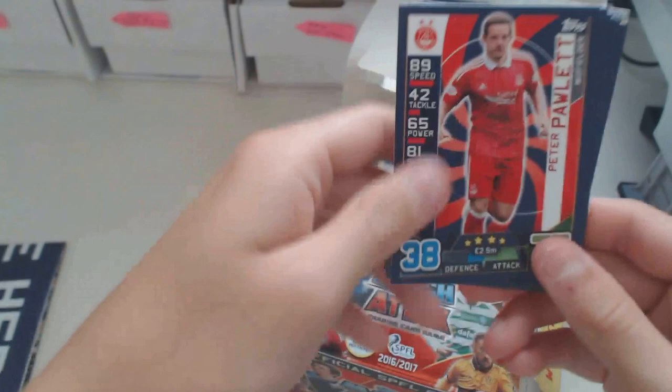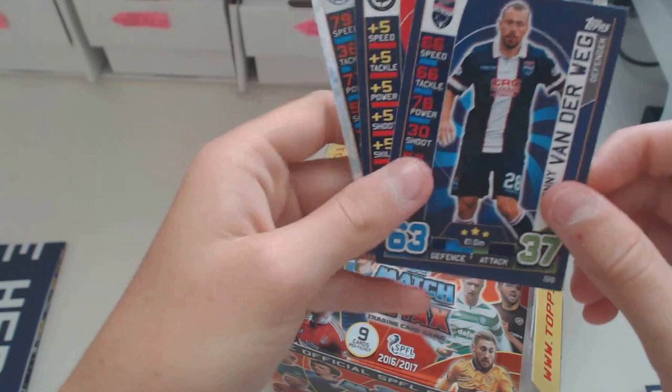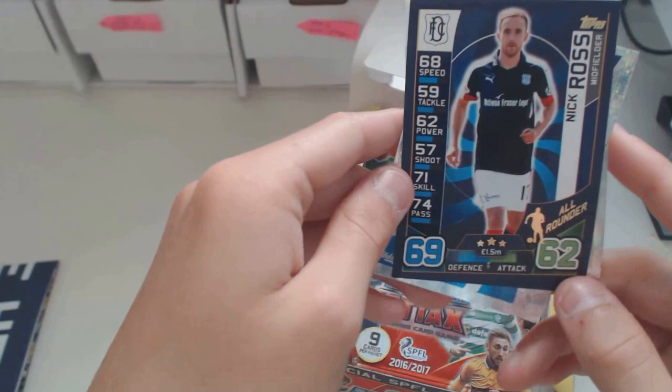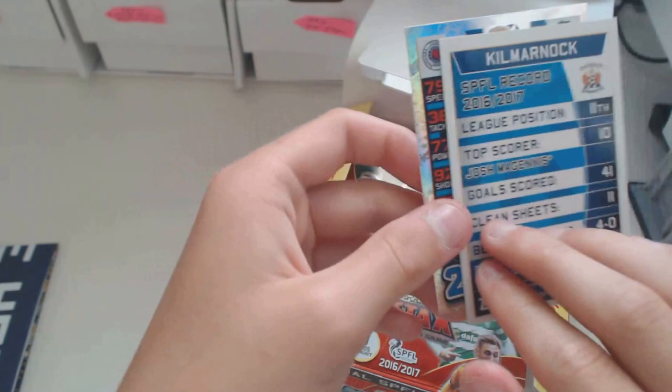We've got Paulette, Perry Kitchen - so we've got Pepper and Kitchen now. Van der Weg, Archibald the manager - first manager we've got so far. Doran, Jordan Jones, all-rounder Nick Ross. Another shiny badge, Kilmarnock. Don't tell me they finished 8th - no, they finished 10th, even though they scored more goals. And we do have a penalty specialist, Martin Waghorn from Rangers. Penalty specialist, and this guy looks really nice because he's got 89, and I haven't even heard of him. He's got 92 shoots - he must be really, really good.